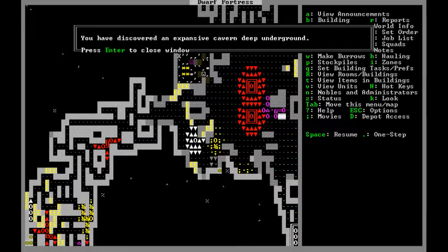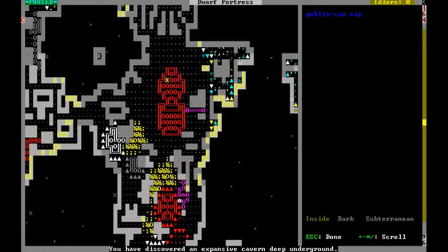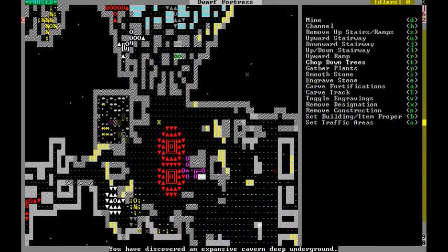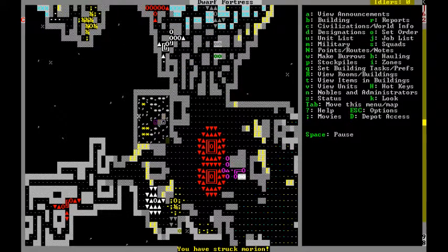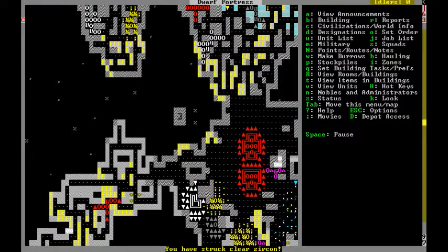We've dug into more underground caverns, which I don't like. Also this is a giant tree — a giant, giant tree. If you go up a layer, that's when the bushes start to happen. We can actually cut this down if we want. Well, no — you can cut it down but I'm actually gonna continue digging down because I want nothing to do with this.